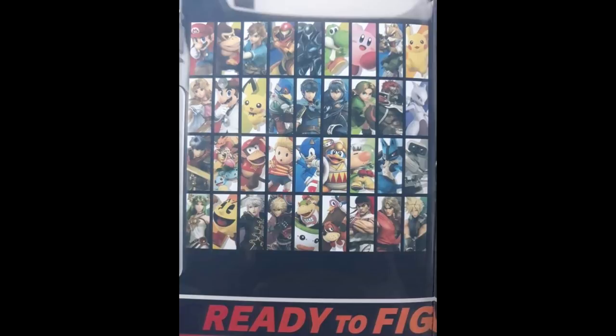We can also see 'Ready to Fight,' which shows on the character select screen — gigantic on the bottom of the inside of that box. So we just saw the back side of the box. Presumably the front is just that single character artwork.